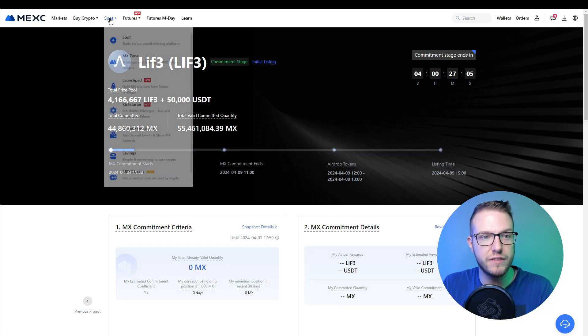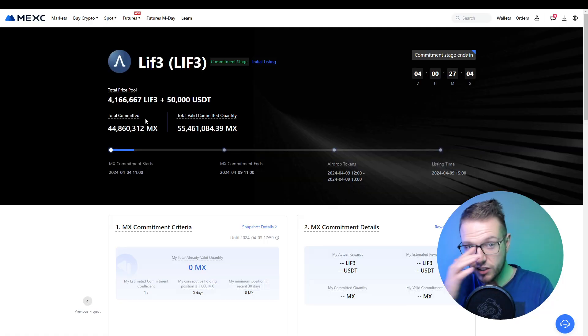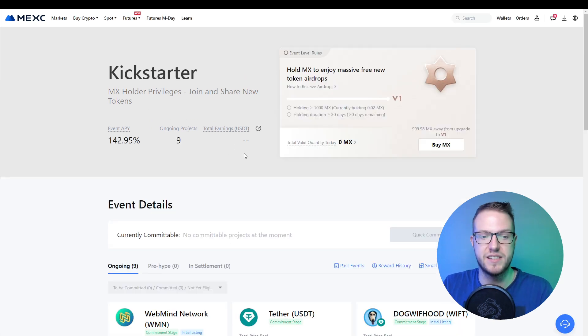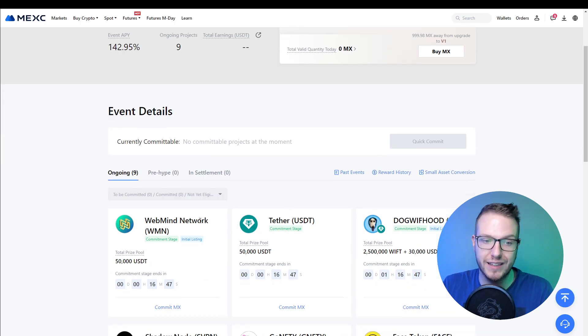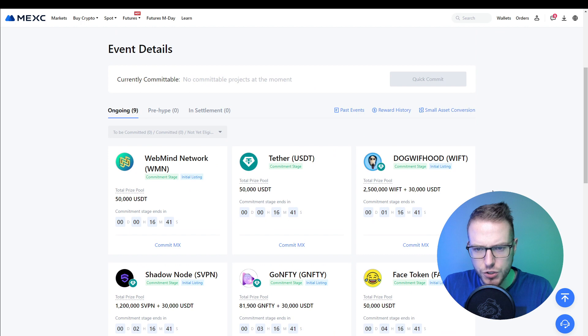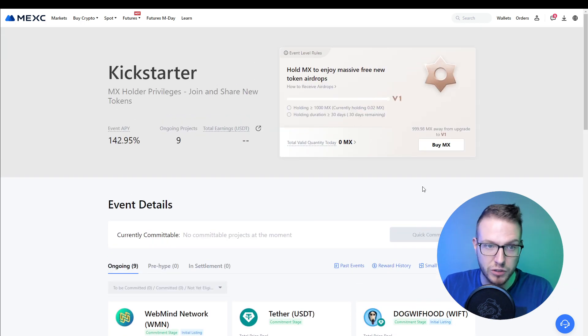In addition to the Launchpad, MEXC also has something called the Kickstarter. The Kickstarter is another MX-based event where, when you hold MX, you can enjoy massive free new token airdrops. So by simply holding MX you'll be able to get airdrops from many different tokens, which I think is pretty cool and allows everyone to grab a piece of the pie. I'll be covering more of these on the channel, so stay tuned.